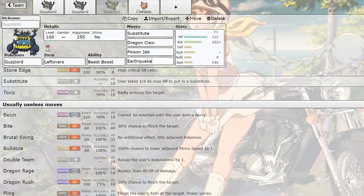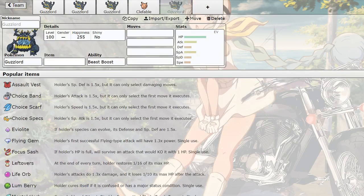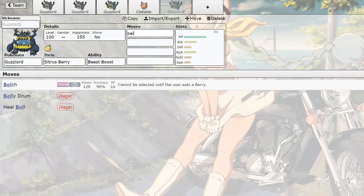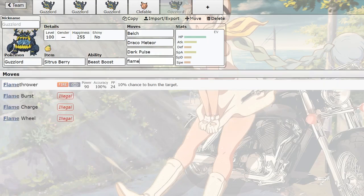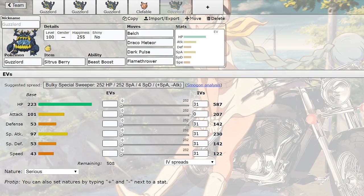There could be a really cool Belch set with Citrus Berry - absolutely murder. Let's build that right now live. Belch cannot be used until the user eats a berry, so you go Citrus Berry. Belch, Draco Meteor, Dark Pulse, Flamethrower - yes, because you want Flamethrower so you can hit Steel types. This looks good to me! So we just built another set live - this bulky special sweeper. We just built a Citrus Berry Belch set. I don't know if anybody else has built this set yet but it's pretty cool - I want to try it on a Showdown live video.